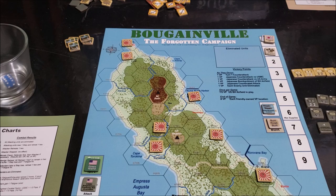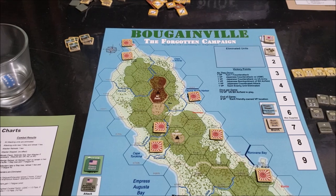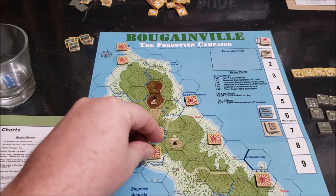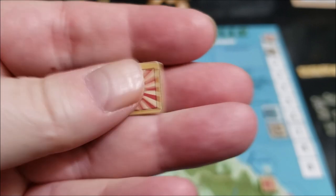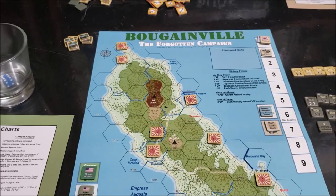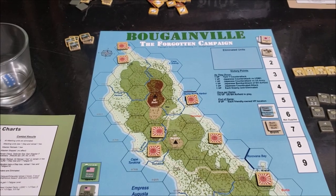It's the island of Bougainville — each hex is about 7 miles, and units are pretty much brigade and battalion size. Since the Japanese are defending, they start set up, and they do have a hidden initial placement mechanic — just a hidden mechanic for playing the game in general. This kind of pulls the solitaire suitability down a little bit.